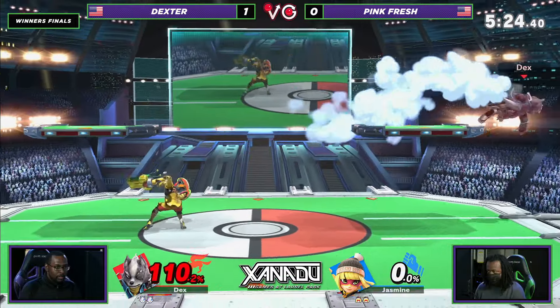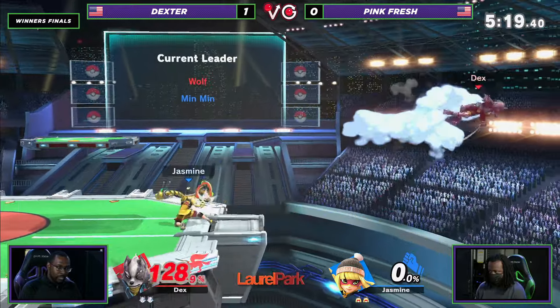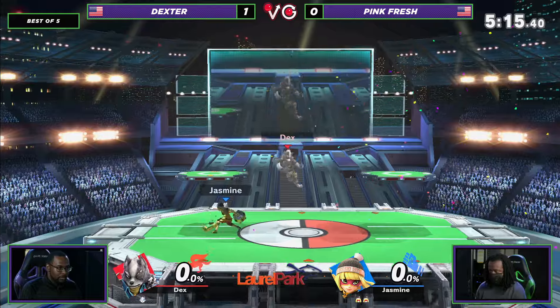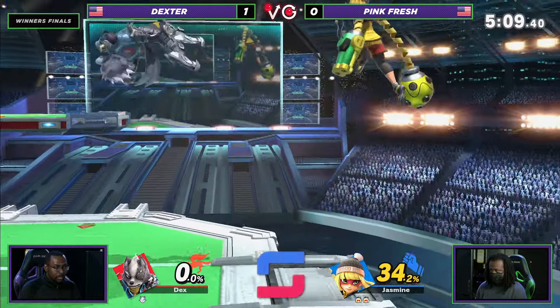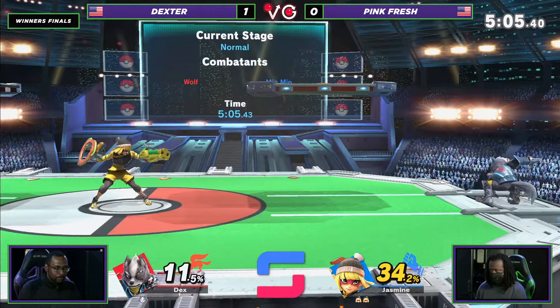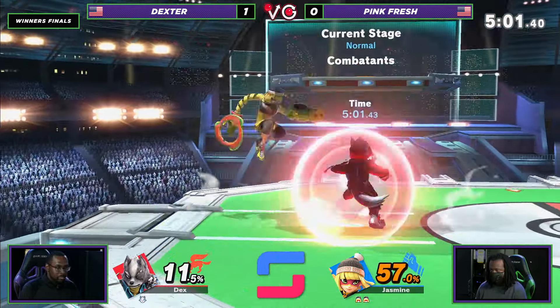When you get in close versus Min Min, you have to make it count. Like, how many opportunities are you going to get when you're not in the blender? I do think this matchup is even, but disadvantage is rough on both sides. Wolf can't get back to stage, can't get in a lot of the time. But Wolf does beat out Min Min in these up-close interactions.